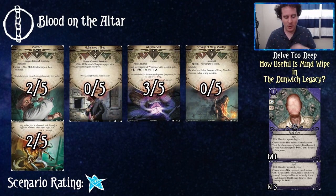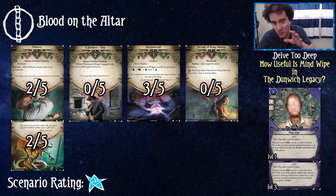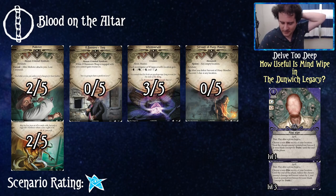Blood on the Altar — another one. This was tough for me; it averages at 1.4. The Night-Gaunt and Mobster are good targets, and Whippoorwills are one of the better enemies to use this against. But the Thug and Servant of Many Mouths are bad uses, and the Mobster and Thug may not even be in the scenario depending on your campaign progression. I think Mind Wipe is generally just a one-star card in this scenario.